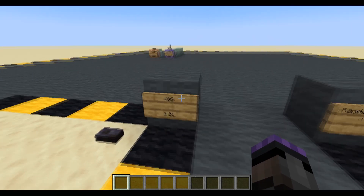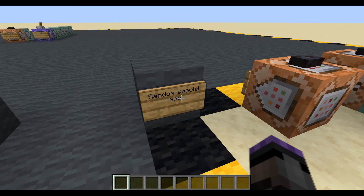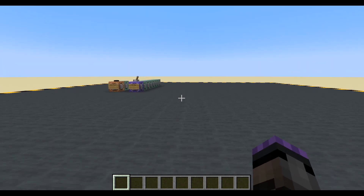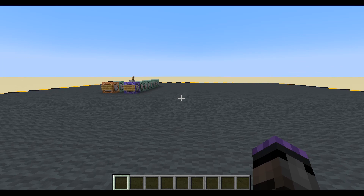Hello, welcome to episode 409. We're in version 1.21 and we're going to make a random special mob. What I'm going to do is pick a mob - I'm going for pig. And if it spawns naturally or if I summon it, we are going to randomly decide: is it special or not?